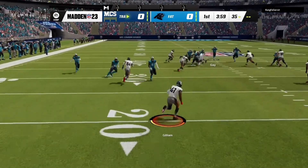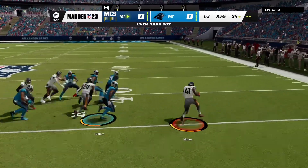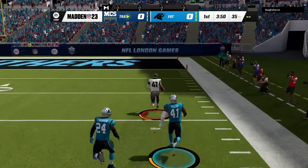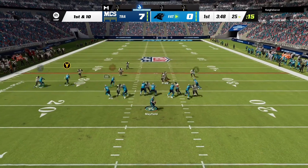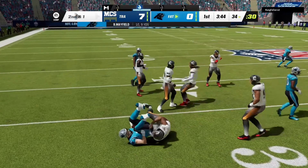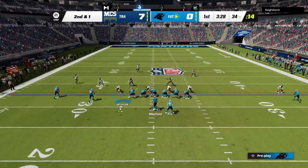Let's get into the gameplay. I squib kick it and his fullback is just gone — no chance at all. I'll always bring this up in these low budget themed teams: it's so risky to kick off because they can easily outrun your team. We're on offense now — Giovanni Richie, the halfback slash fullback, gets a nice little gain of nine yards.